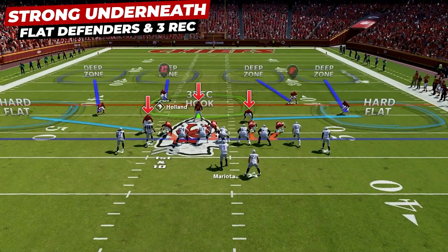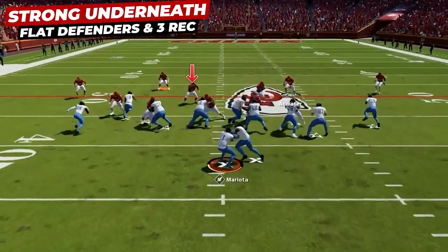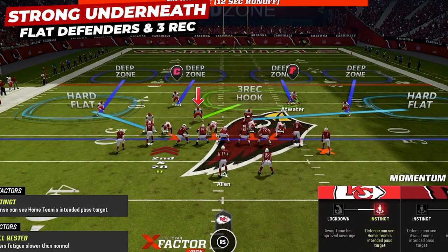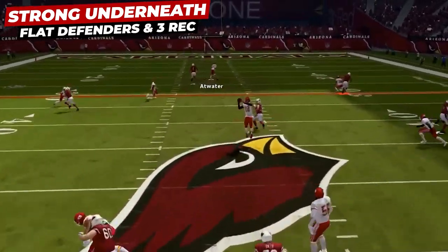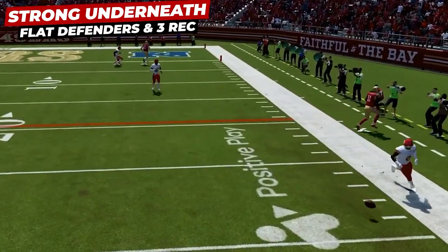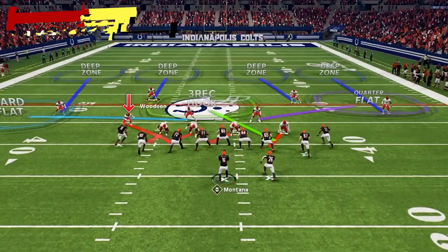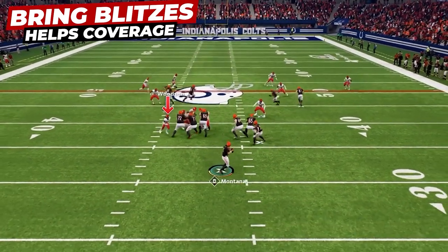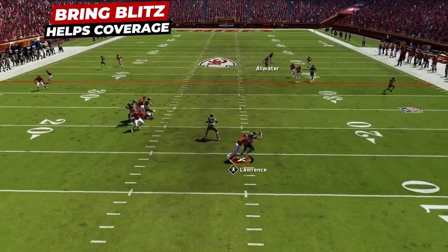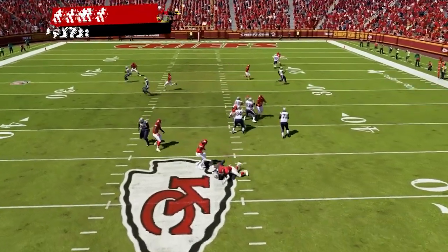Once we lock everything down deep, we do have a really solid underneath coverage. The three receiver hook will track crossers from one side of the field all the way to the other and can step in front to make plays. Flat defenders do a great job getting right out to quick outs along the sideline and wiping out drags or anything shallow from the opposite side. One thing that will help make playing this defense much easier is mixing in blitzes — this will force them to start blocking running backs and get the ball out fast, or we will rack up sacks. Making them unsure whether you're playing coverage or blitzing helps your defense so much.